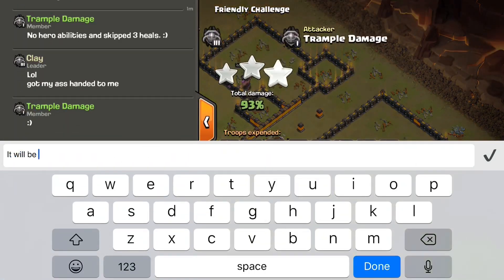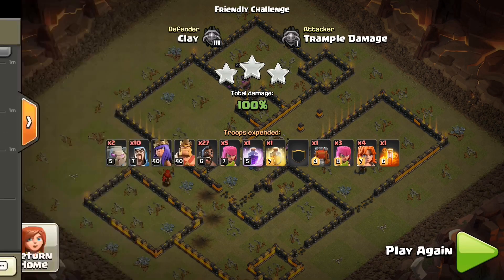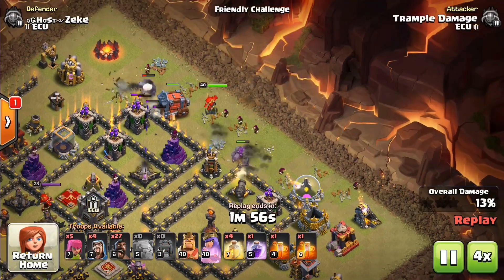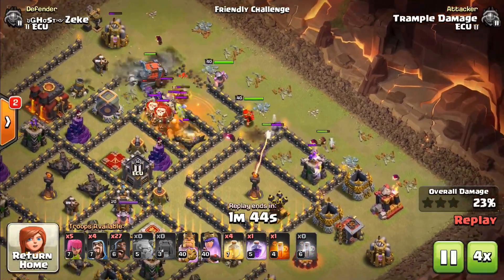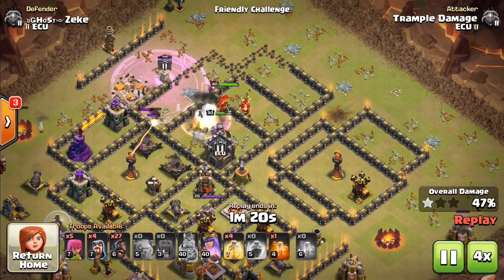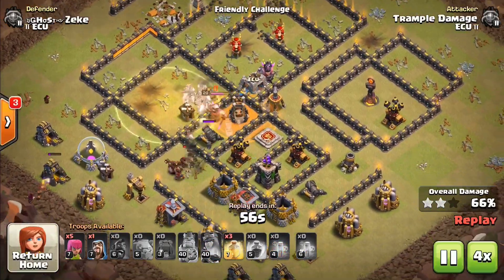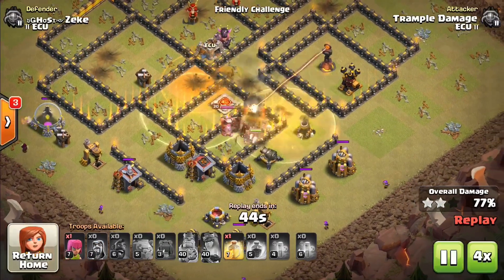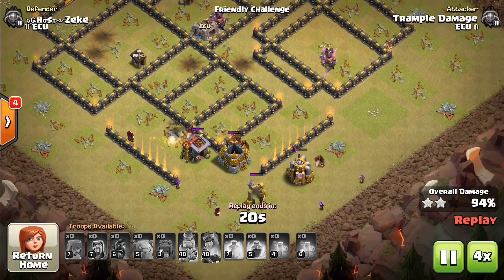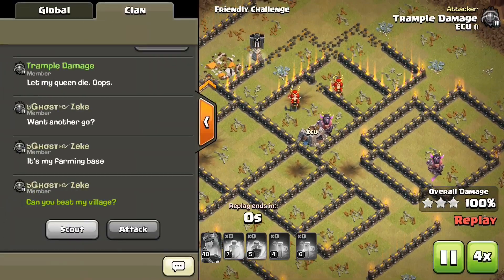He ended up saying congrats and 'oh my gosh I got my ass handed to me.' Number two comes to us from Ghost Zeke, who ultimately joined The Good Guys, the greatest clan ever. It has those perimeter town halls that make the angle a little tricky, but ultimately the valkyries pounded in and hogs came across. The inferno towers are level one, but there were a boatload of hog riders left to clean it out. I anticipate I still would have gotten three stars anyway — thank you to Zeke for eventually joining The Good Guys.